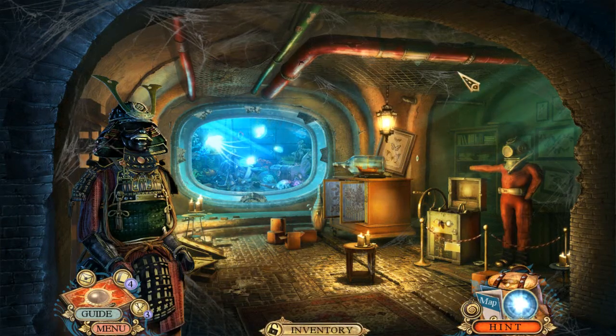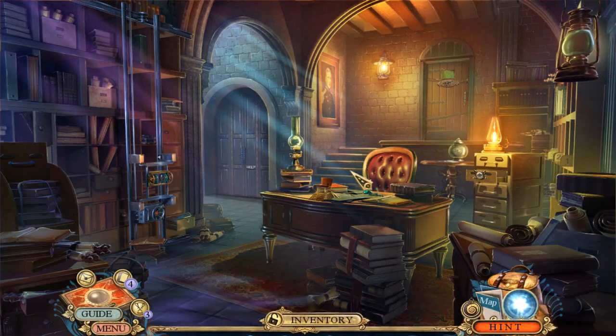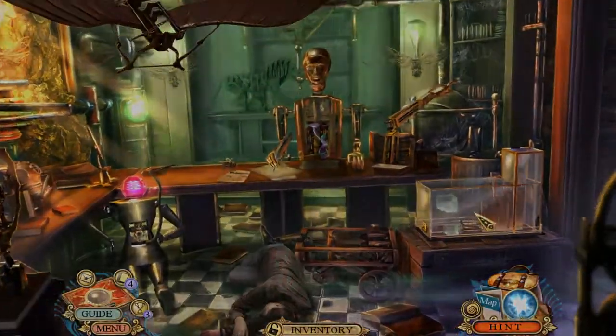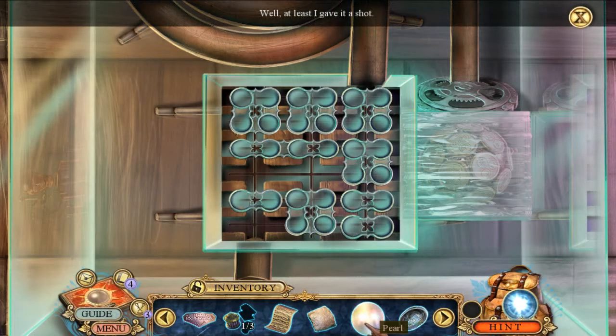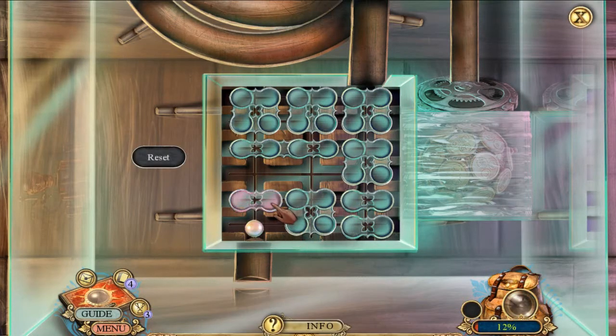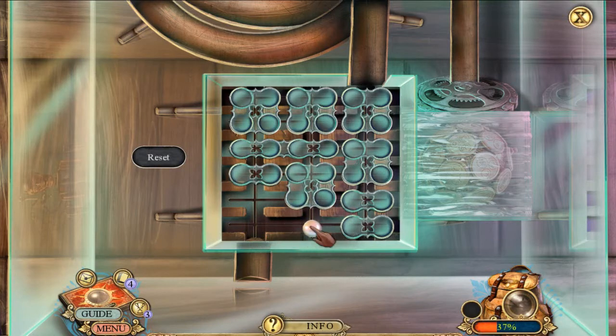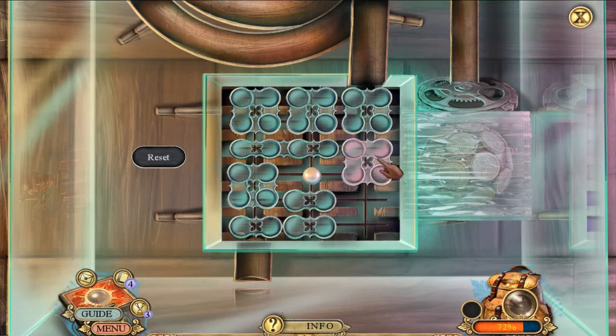Look at the water dripping here — all that ambient noise is really well done. Yes, door — stop being so aggro with me. I don't think I need a pearl... actually, I bet this pearl will work here. Where do I put it though? It goes right there.